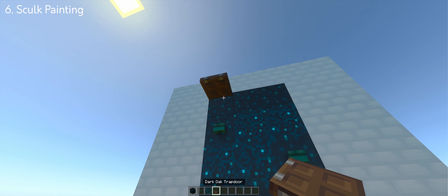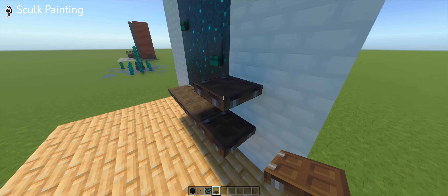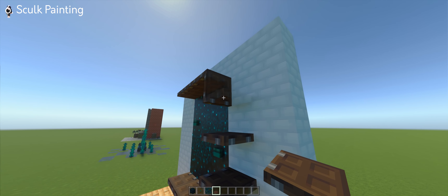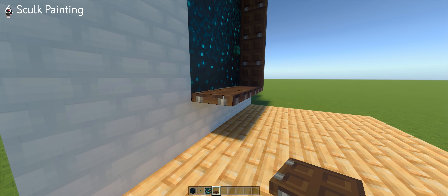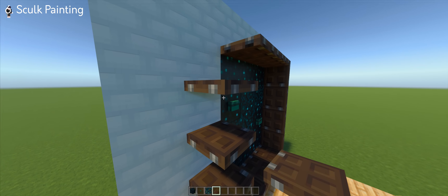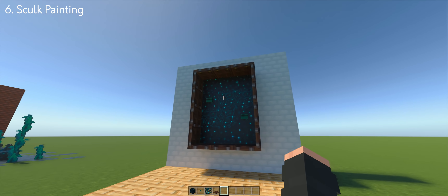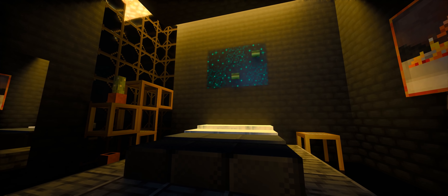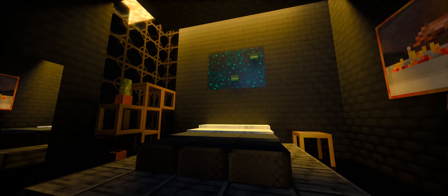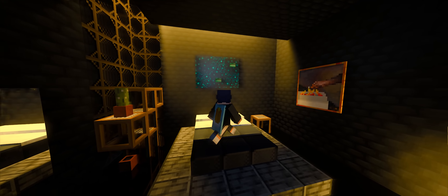The trapdoors I'm putting in are going to be the frames, but that's optional, so you can skip this part if you want it frameless. This painting you can place in your bedroom and it fits nicely with the modern theme. It looks absolutely stunning.